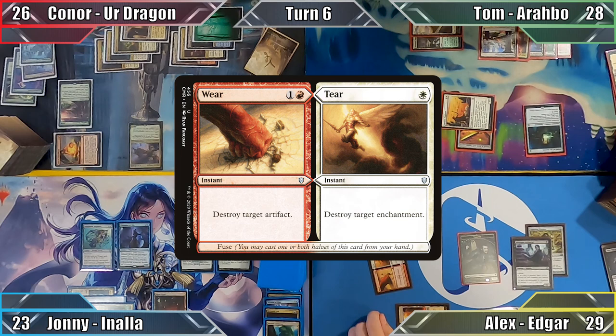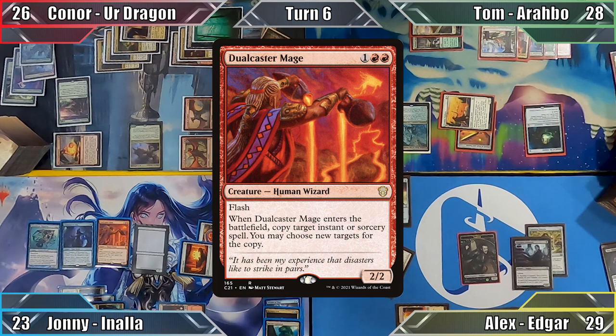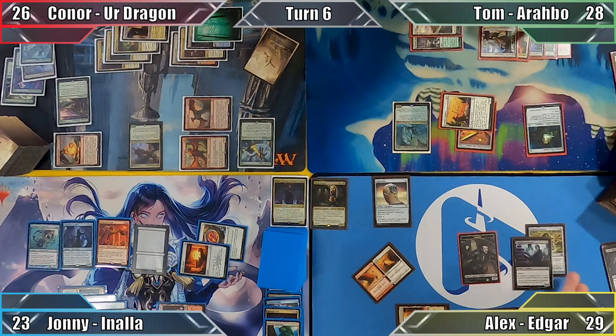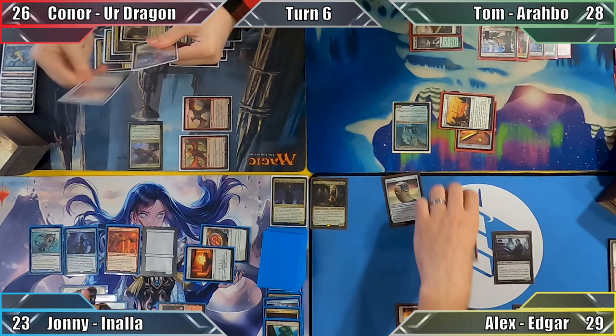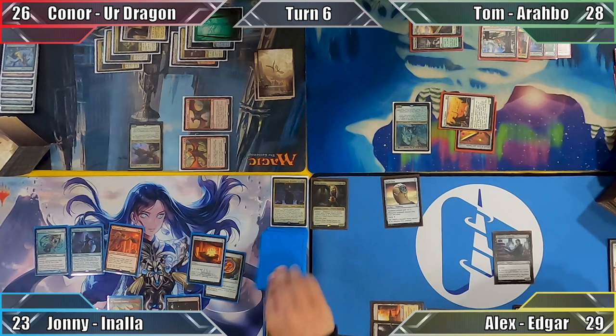I play Swamp and cast both sides of Wear and Tear, targeting Zendikar Resurgent and Orb of Dragonkind. Johnny responds by flashing in Jewelcaster Mage, copying the creature with his commander's ability. Johnny copies my Wear and Tear twice, destroying Frontier Siege, Sword of the Animist and Lightning Greaves. The original spell then resolves, destroying the rest of Connor's artifacts and enchantments. I equip Skullclamp to my Vampire Token — the creature dies, I draw 2 cards, and the token copy of Jewelcaster Mage is exiled. I pass the turn.